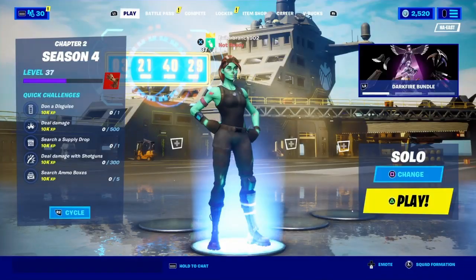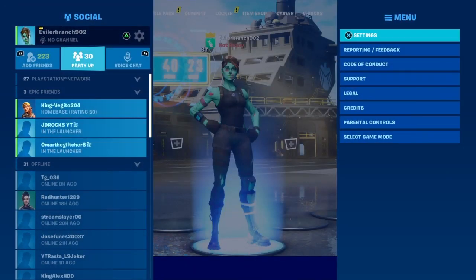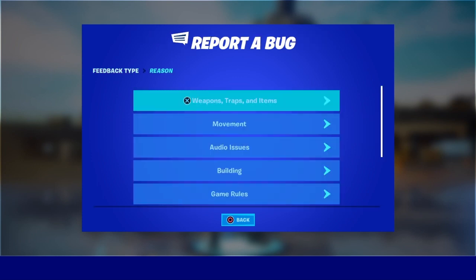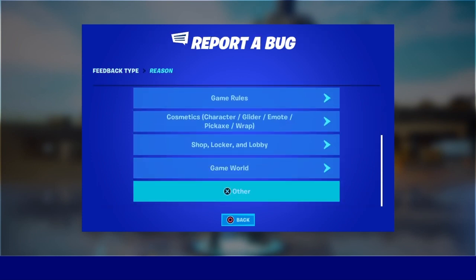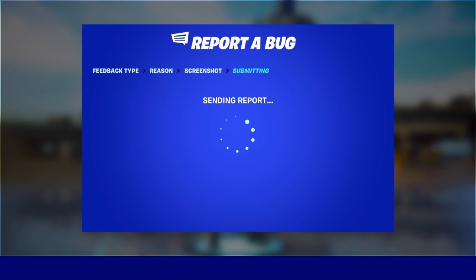Basically what you're going to want to do once you are inside of the Battle Royale main lobby, exactly where I am right here, is just open up the pause menu and click on Reporting/Feedback. Then just click on Report a Bug and scroll all the way down to the bottom to Other. Then continue, accept, and submit the report just like this.